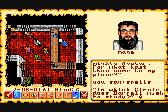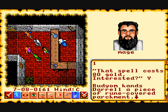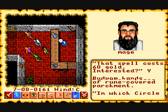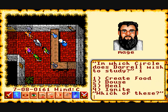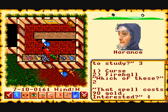Here's a mage in a town called Cove who's willing to sell you spells. The way it works is you tell him what circle — basically the level of the spell — and he tells you what types of spells he has. What happens is it gives you a page that you can then put inside your spell book.